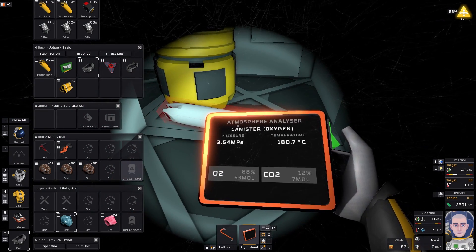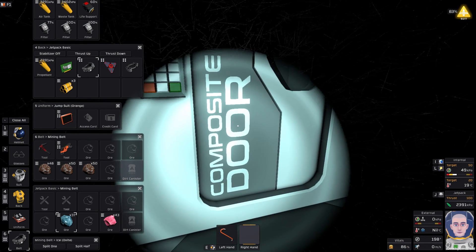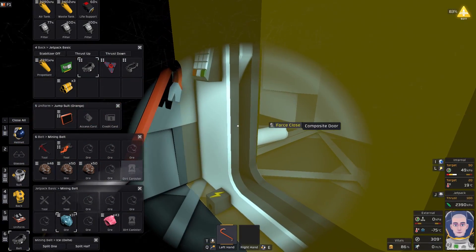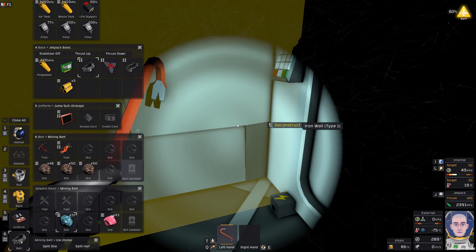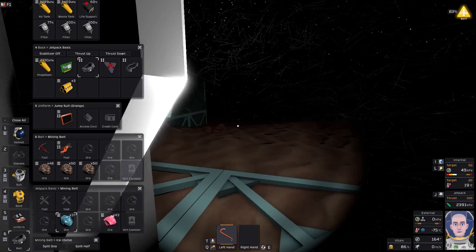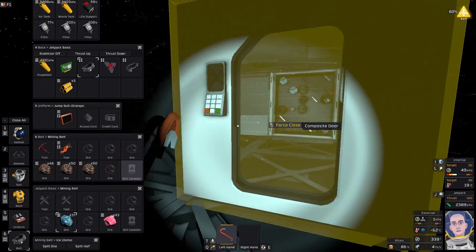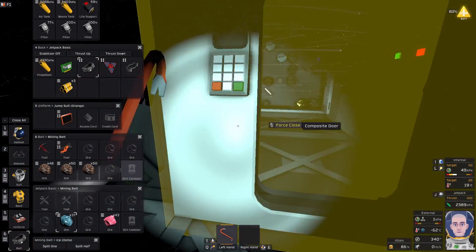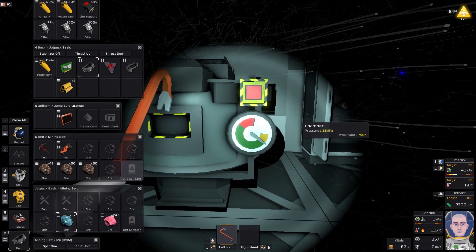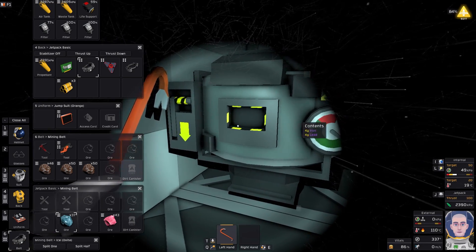That sucked a whole bunch of O2 through — that's cool, yet another problem we need to be careful about. Let's leave that tank in there cooling. We'll just accept that the one on my backpack is quite warm. Temperature's still too high — we need 550, but over 1 MPA.